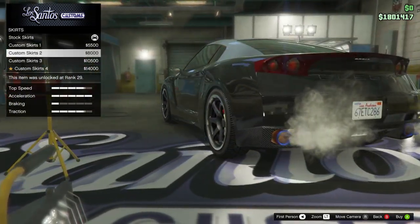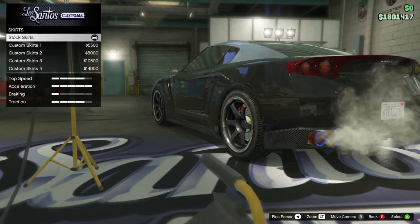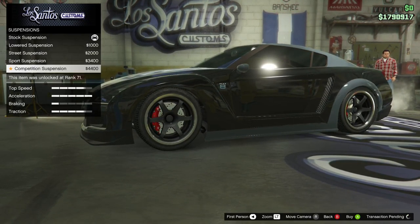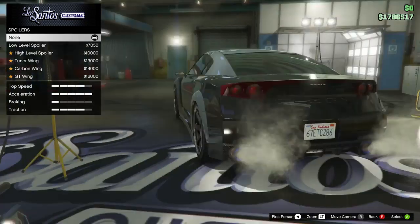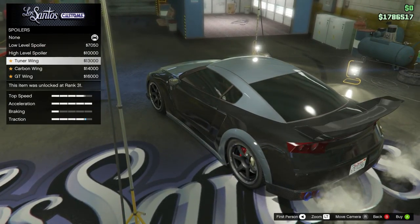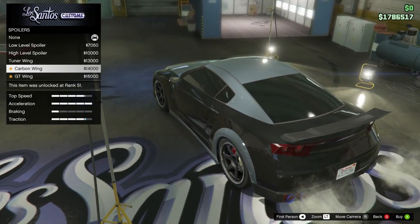Oh, that one's got like a whole back bumper on it. And what's three? Just carbon. I do like that secondary color though — yeah, let's pop that on there. Let's lower it down real low. Low level spoiler — looks like it's got the secondary color. High level, that's not too bad. Carbon. We might go with full black — the carbon goes really well with that, obviously.